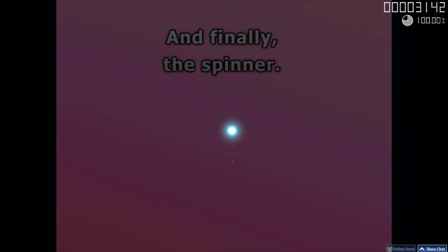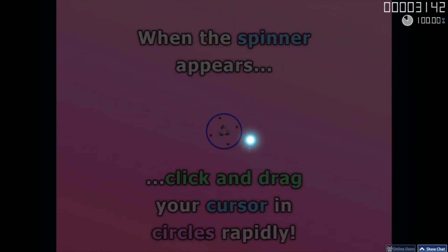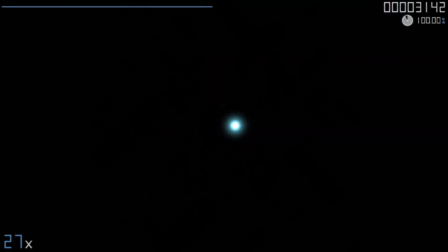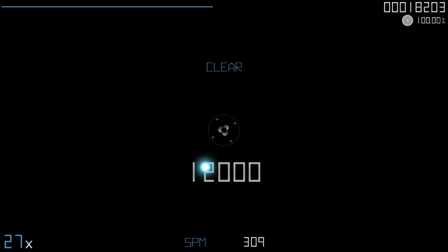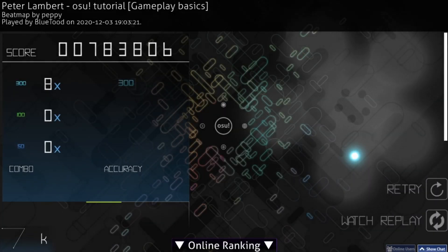And finally, the spinner. When the spinner appears, click and drag your cursor in circles rapidly. Now it's up to you to do the next one. You're well on your way to becoming an osu! rhythm champion!